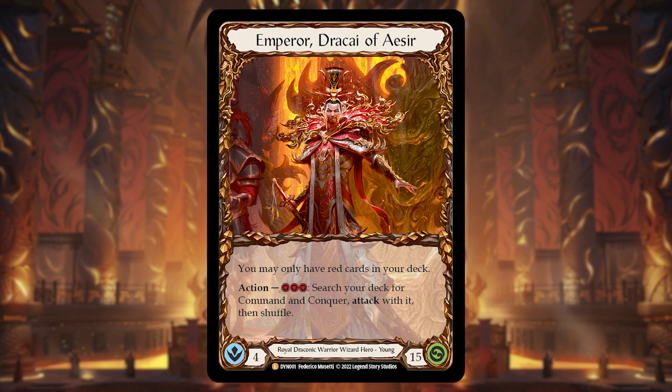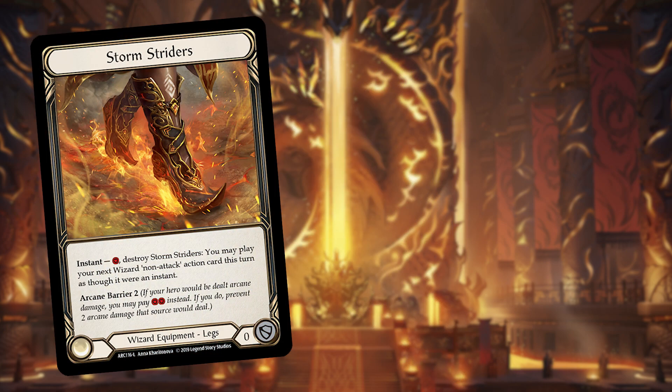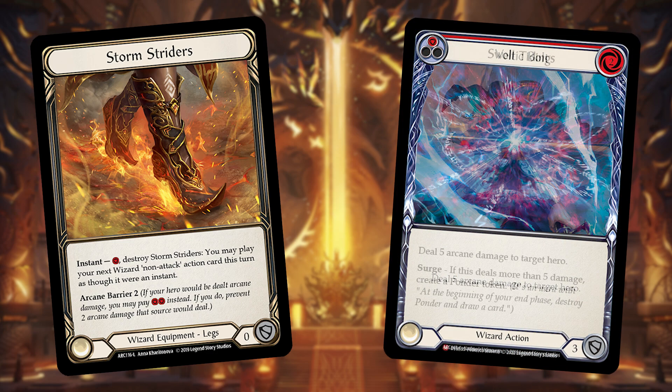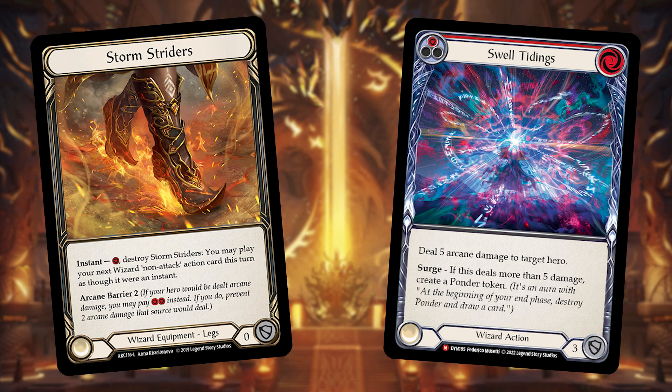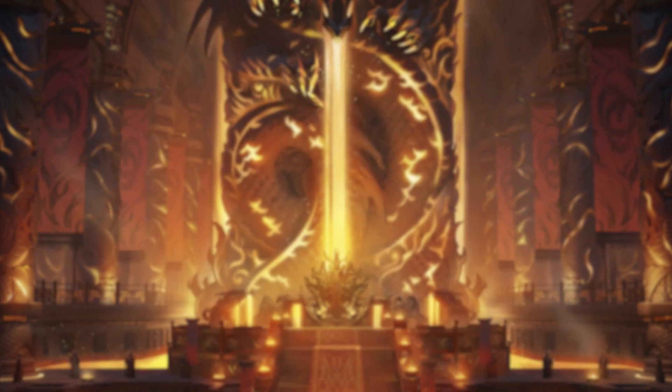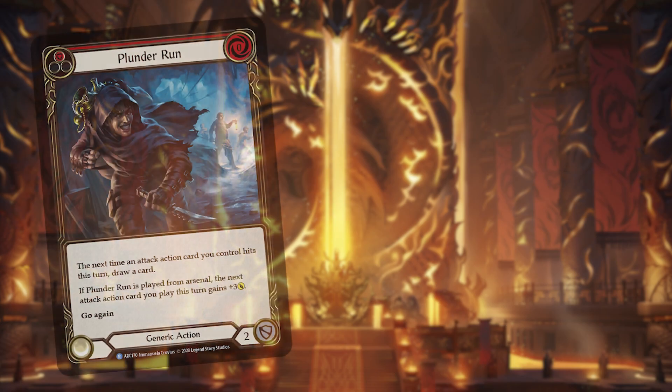The end game plan specifically is: once your opponent gets slow enough, you're able to Storm Striders out any of your five damage arcane spells — things like Voltic Gold, Small Tidings, and also Emeritus Scolding. Emeritus Scolding does six damage when played during your opponent's turn, which you would be doing. If you're running Waning Moon, you can use the last card in your hand — assuming you arsenal one of these spells — and pitch your last card off Flame Scale Furnace for three resources, then Waning Moon. With Emeritus Scolding you're dealing nine damage; with the other red arcane spells you're dealing eight damage.